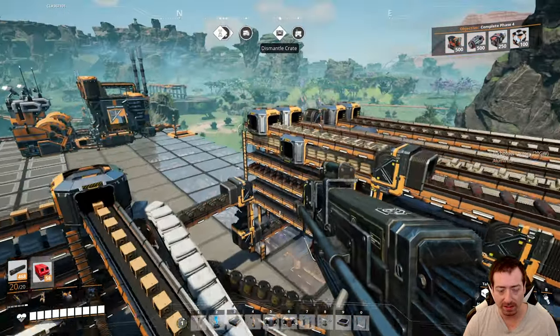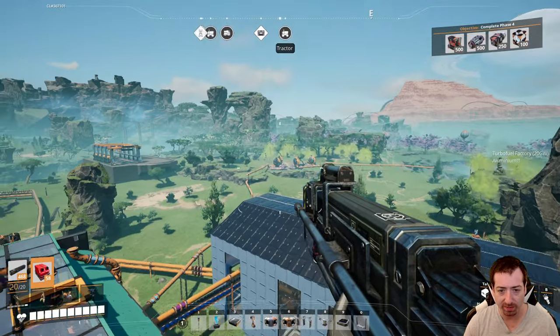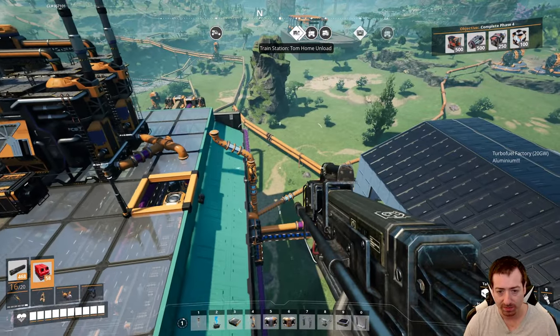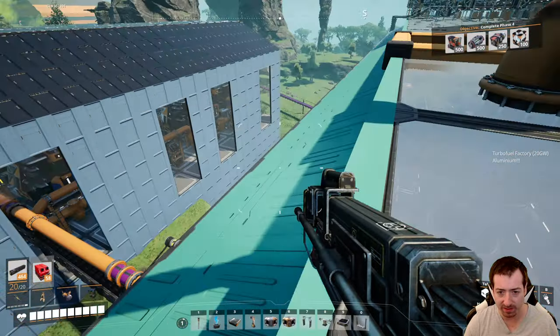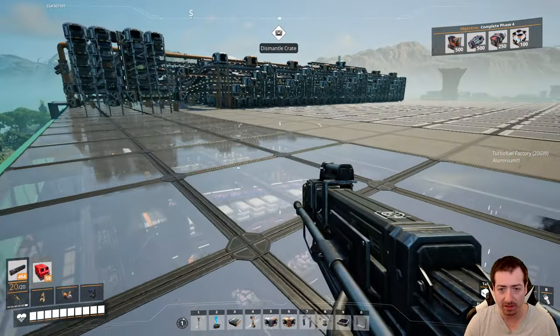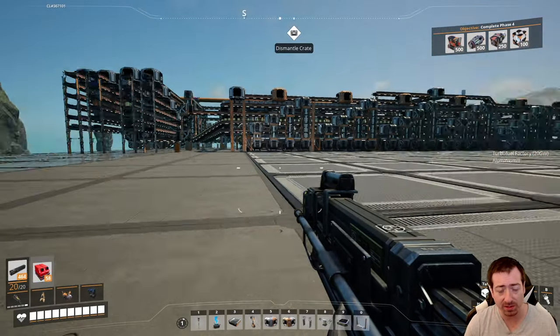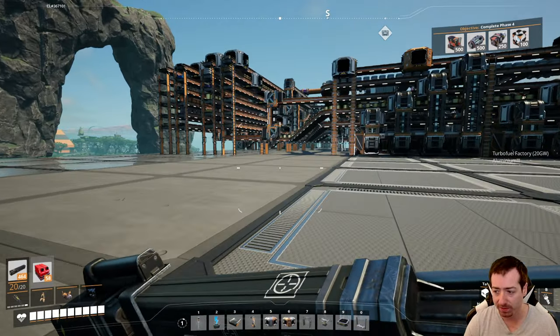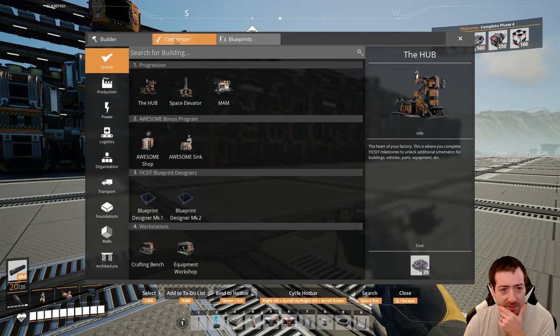The other thing I did is I got water brought over from the pond over there in a Mark II pipe. So this is 600 water available to go. That's because we're going to be automating aluminum, and aluminum needs water. So what we're doing in this episode is getting aluminum going, and then we'll be able to do our Mark V belts. That's pretty awesome.